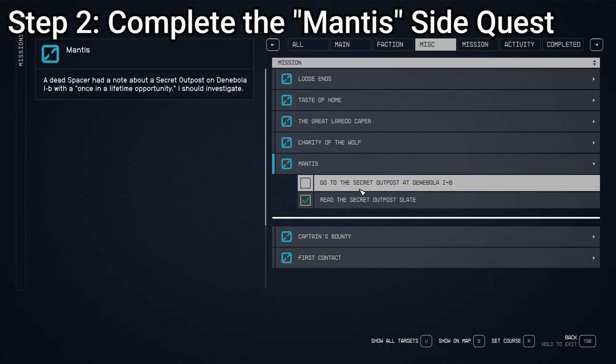Number two is completing the Mantis side quest, and this is another mission you should do as early as possible. You're going to stumble upon a note from a fallen spacer, and the Mantis quest awaits. While it occurs in a level 30 zone, brave explorers can tackle it earlier if you switch to easier difficulties, or if you simply get good. Your reward? A legendary armor set, a formidable weapon, and a brand new spaceship. Talk about an early game boost.